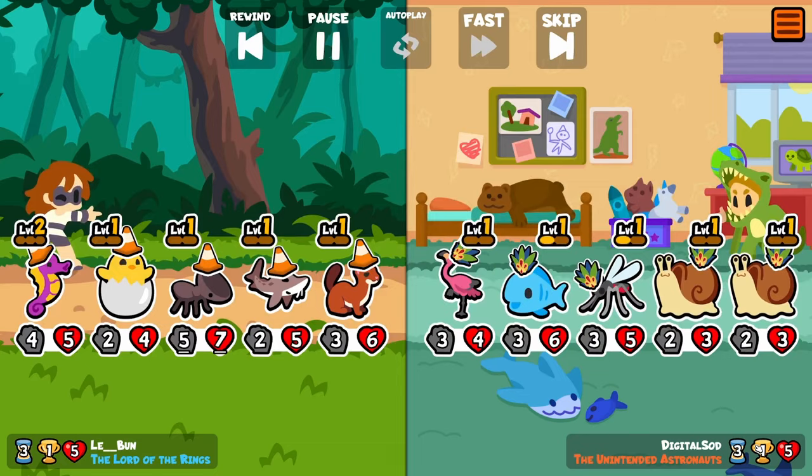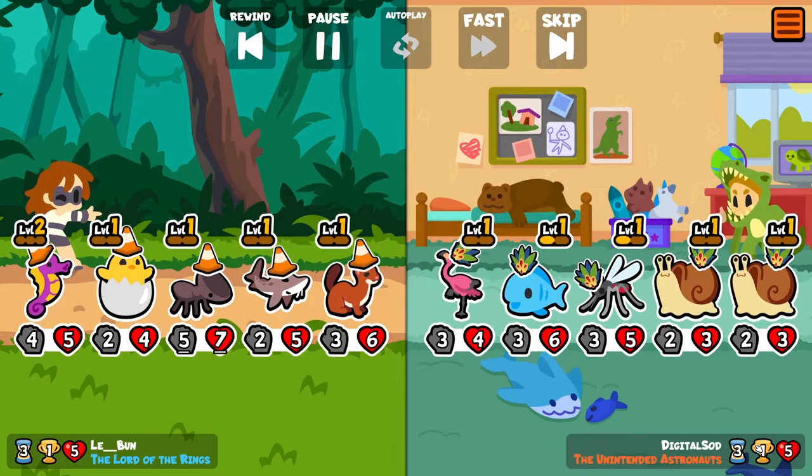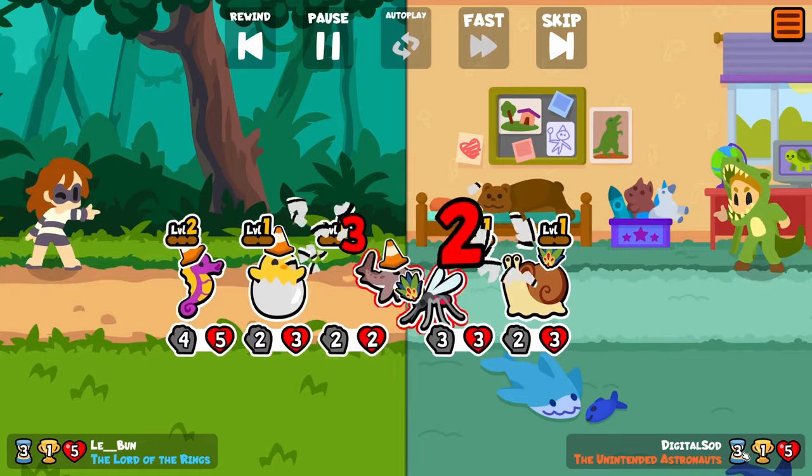I am already so far from what I was talking about. But yeah, so Meerkat — notoriously not that great — but it gives attack based on how much gold was spent the previous turn, and it gives it to adjacent friends at the start of battle.